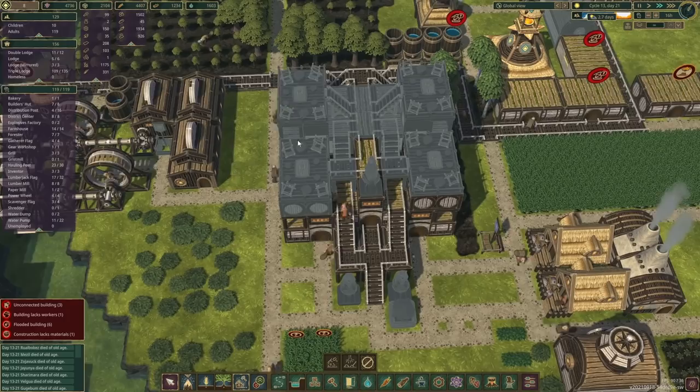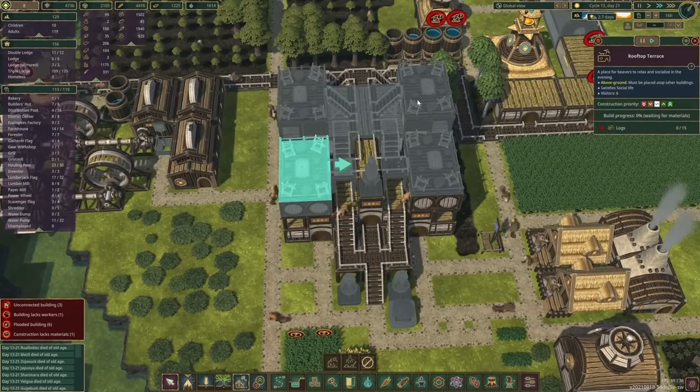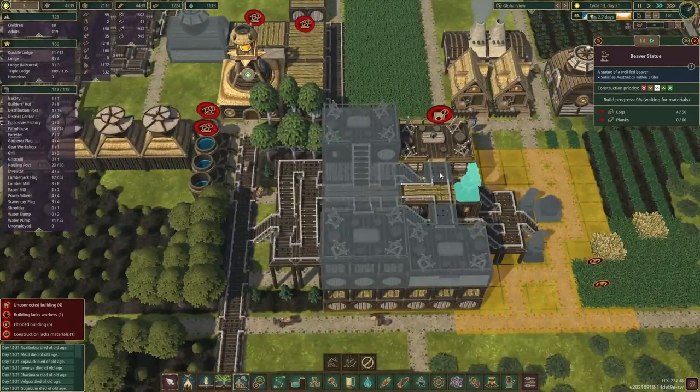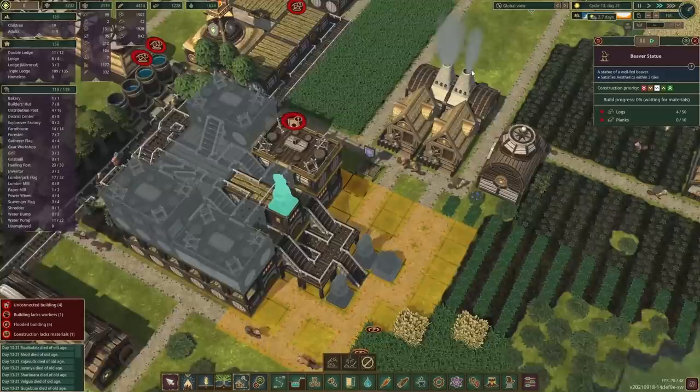And if you go all the way to the top we've got a few rooftop terraces just to make it a little bit nicer, and another beaver statue to overlook all our colonists over here.